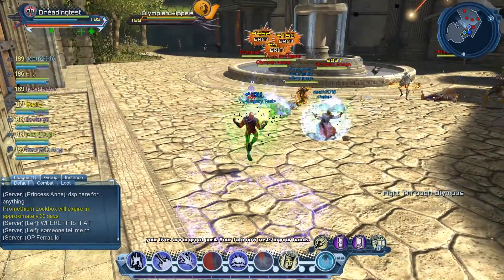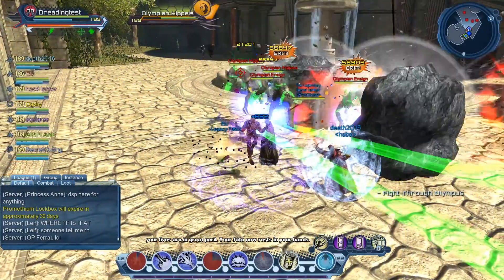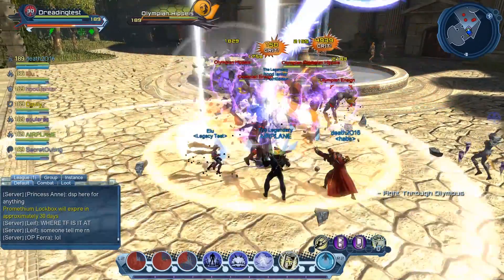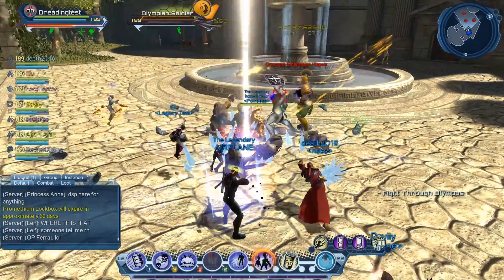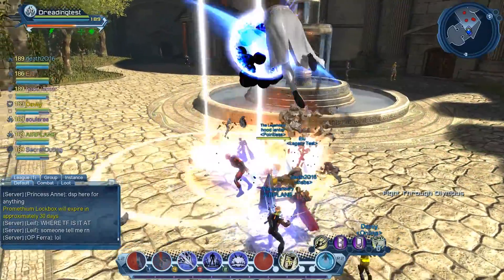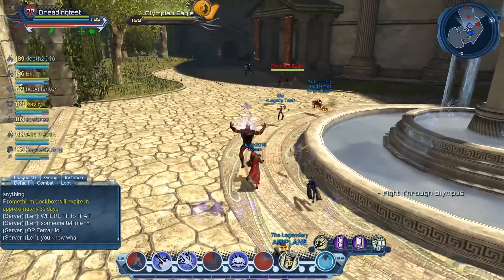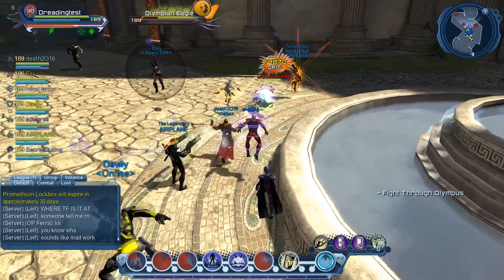This raid is actually very simple. At 189CR, you could honestly do it with your eyes closed — you don't have to pay much attention to anything. There are ad waves right when you first hit the portal to get into Olympus, just a bunch of ads.